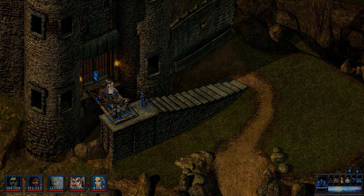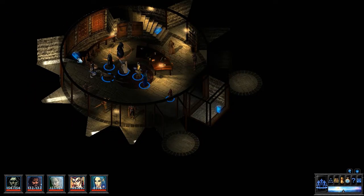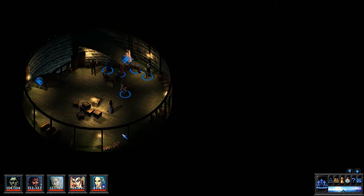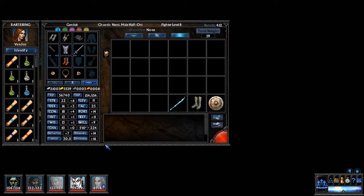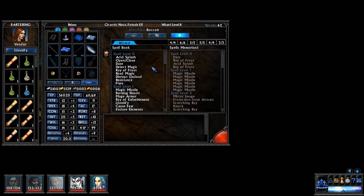So anyway, let's go back in here. It's neither Bernie nor Priscilla who have the wizard scrolls — they're down here. There's an assistant. Let's see here. There are a lot of scrolls, and what I want to do is buy the ones that Rolana does not know. Well, if we accidentally buy one, we accidentally buy one.